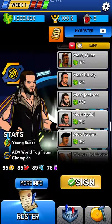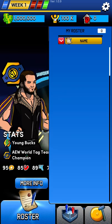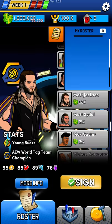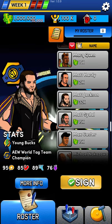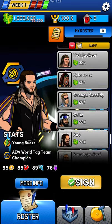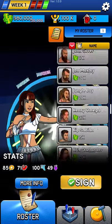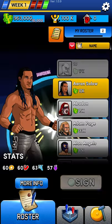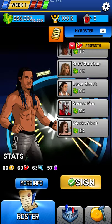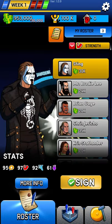This challenge is basically the exact same as challenge number 14, where you had Marco Stunt versus Brian Cage. Ricky Starks and 10 are not given to you, so first of all, sign Ricky Starks and sign 10. Then we're going to sign the weakest wrestler — Marco Stunt — and the strongest wrestler in the game, which is Sting.